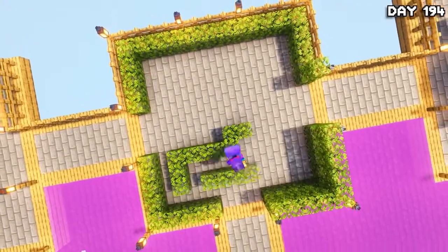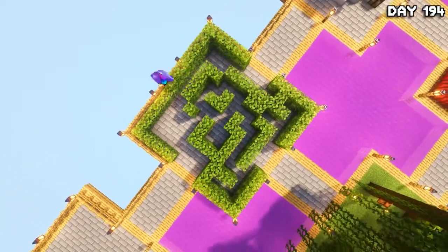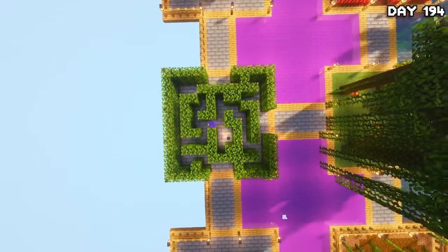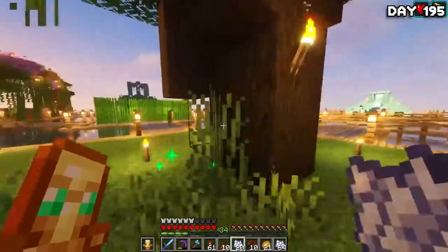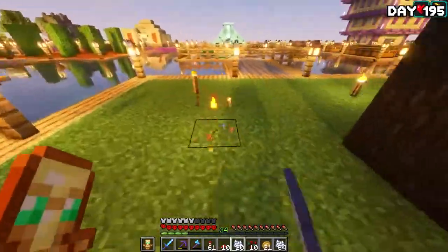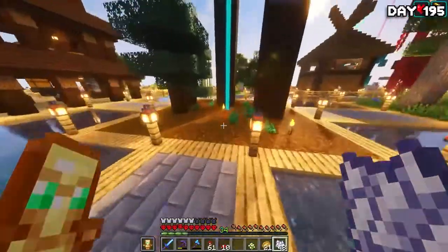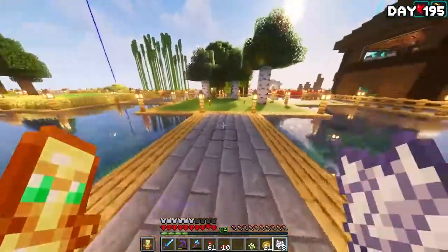On day 194, I grabbed a load of leaves and began making a hedge maze island because it looks cool from a bird's eye view. After building the hedge maze on day 195, I just went around adding little details everywhere such as spreading grass around the flowery islands and trees to make them look a little bit more natural, as well as adding some berries and mushrooms to the spruce island because that's where they naturally grow.